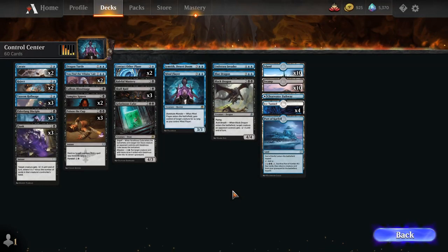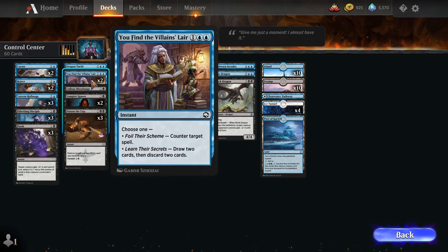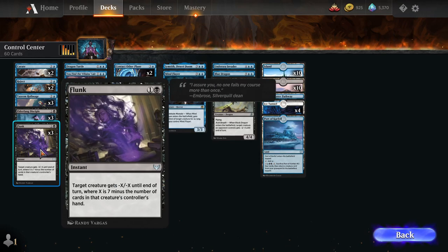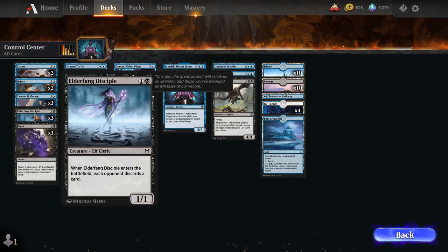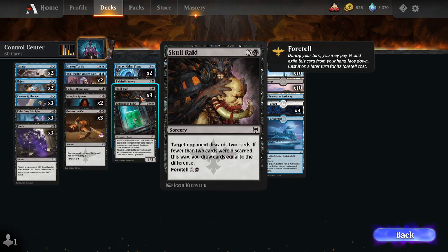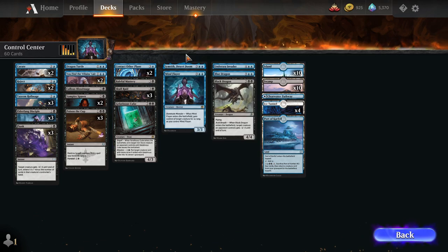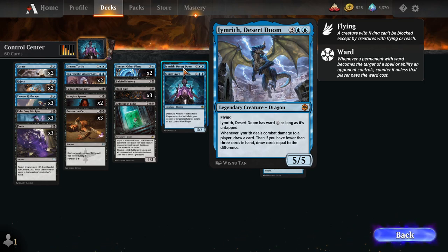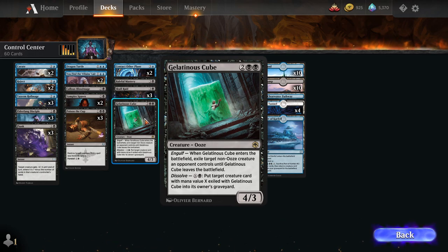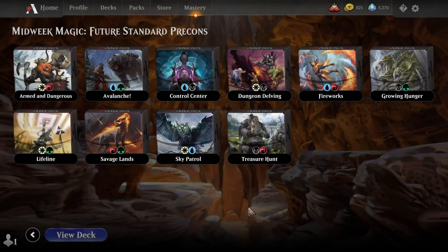In white-black, we probably have the most classic strategy out of all of them. This one is kind of just a blue-black control deck — it didn't look particularly specific. You have counter spells like Discover the Villain's Lair, removal spells like Poison the Cup and Flunk. You have ways to get spells back from your graveyard with Tazeem Royal Mages. There's a little bit of discard with Elderfang Disciple and Skull Raid to disrupt your opponent's hand. Powerful bombs include Mind Flayer that can steal your opponent's best creature, the mythic dragon Imrith Desert Doom, and Gelatinous Cube.